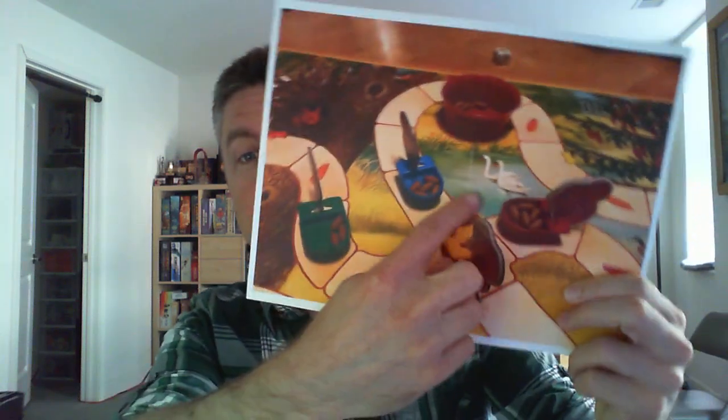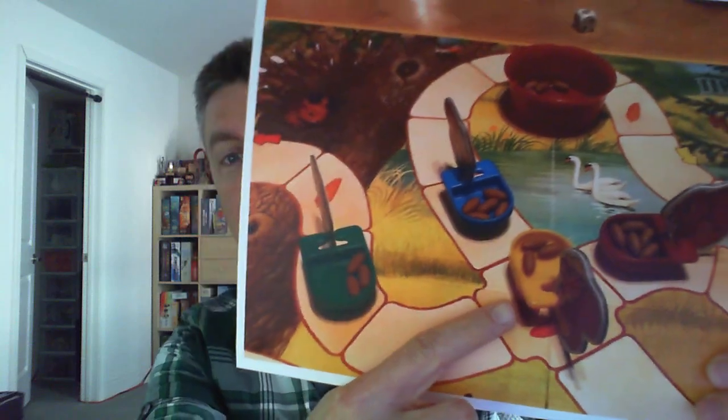But there are choices in the game, and the main one happens when you end up leapfrogging over someone else — which, again, you're rolling a die so you don't really control when that happens. The choice you make whenever you jump over someone else's cart is that you either get to steal up to three of their pinecones from their cart, or you get to drop off up to three of your pinecones into their cart.